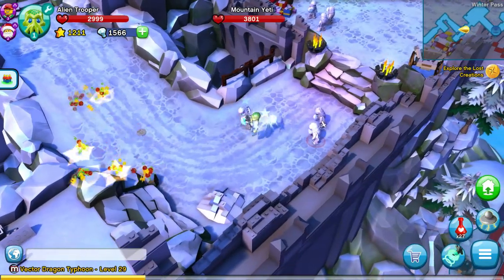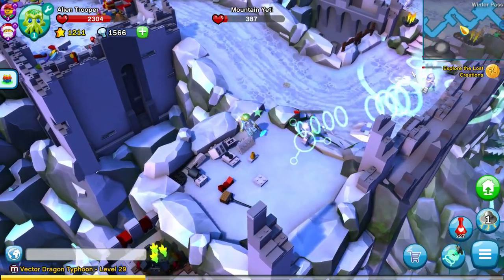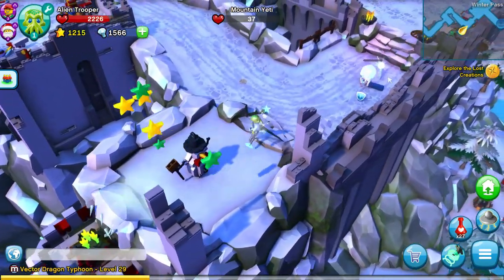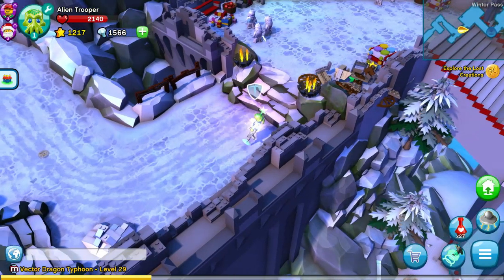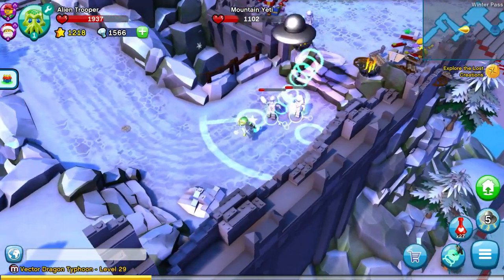We can shoot those guys while we go up here and build this snowman. Oh, one guy's alive. What happens if there's no one to focus down? It still shoots them, but it does more damage if they've got the positronic charge.